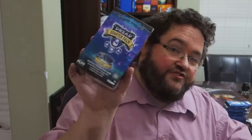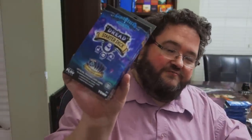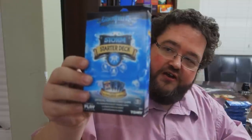They sent us six different starter decks, and most of them have completely different cards in them. This is the Dread starter deck — it has Poison, Death, and Shadow as its three elements. This is the Storm starter deck, comprised of Lightning, Water, and Air. The Mountain starter deck has Fire, Earth, and Crystal.